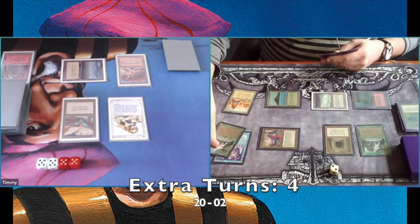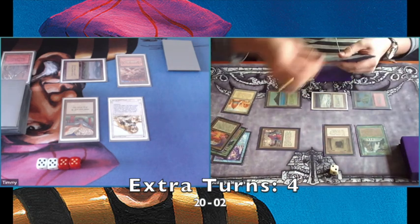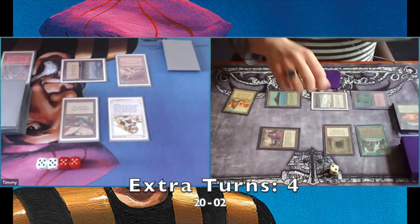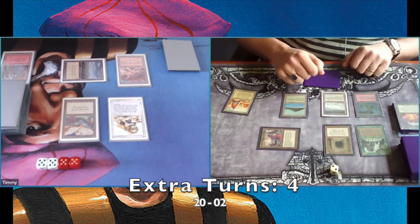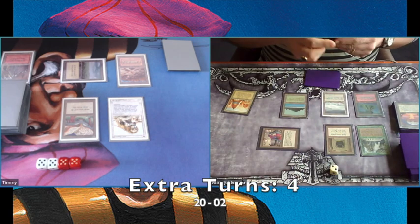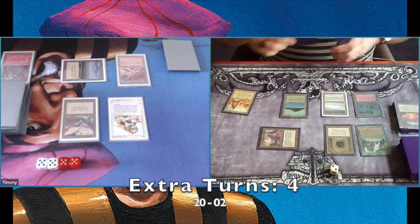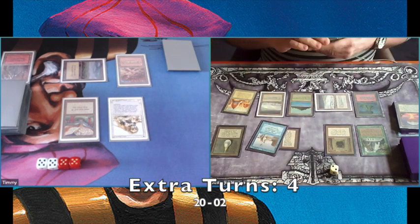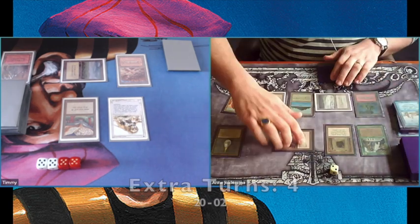There's a Recall — we talked about Recall at the start. He's bringing back two Twiddles, and he's playing with four Recalls. Now he's taking his extra turn, looking at the top four cards, drawing, and taking turn number five.